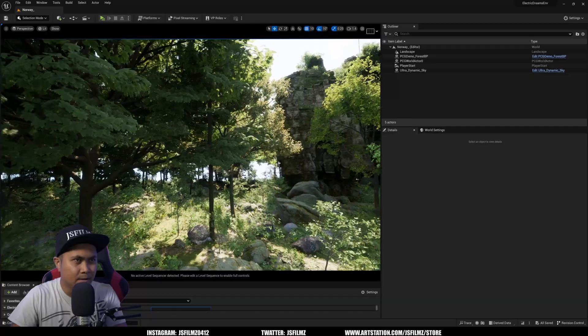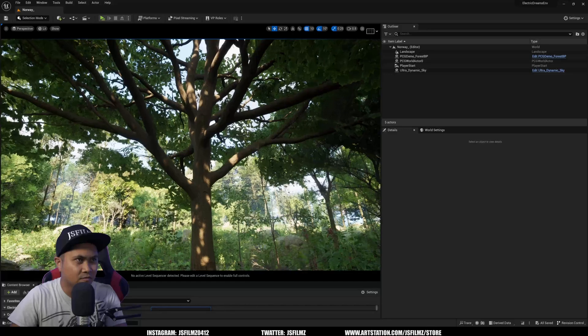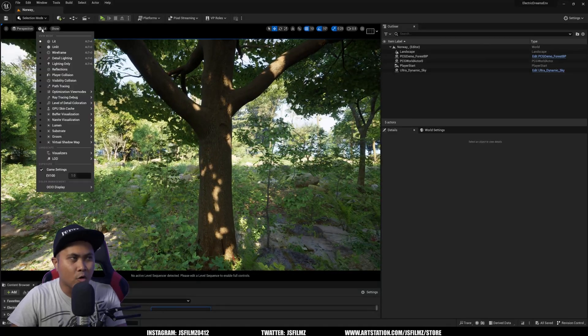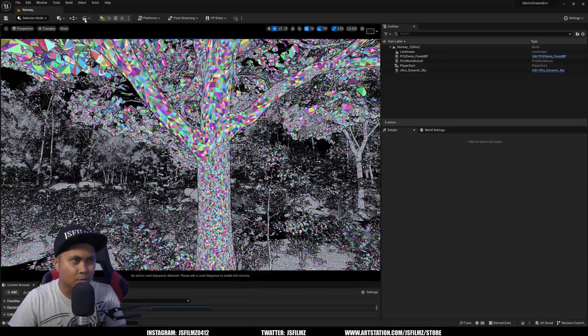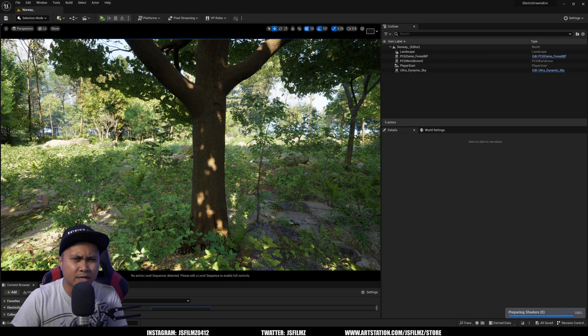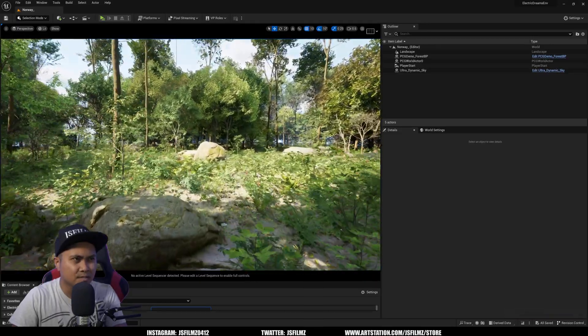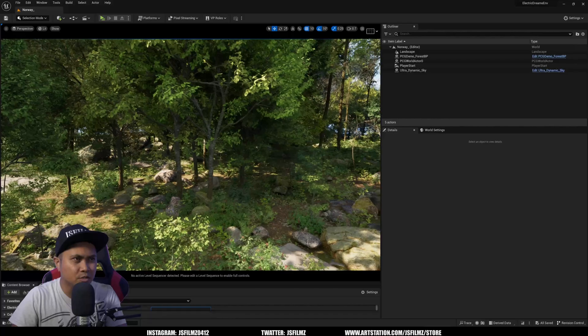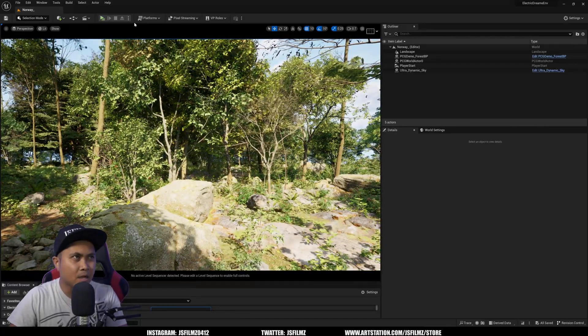Honestly, these Quixel Megascans trees are just so, so darn high quality, man. They are absolutely amazing. I believe this massive one is one of them right here. Again, they're all Nanite enabled, they have wind enabled, and they're Nanite — pretty much all of them. This pack right here is actually not that big; I believe it's like three to four gigs. But still, you get some really, really nice trees.